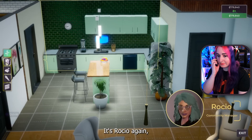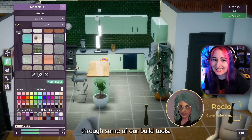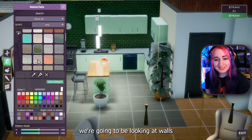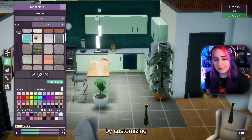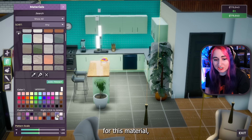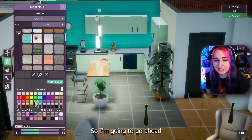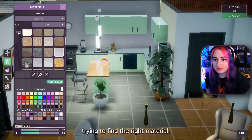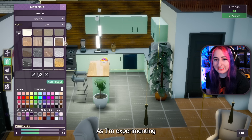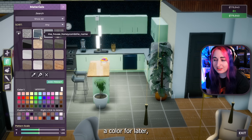The video starts with Roshio — that's how you say it, I knew that. I love that this gives me Sims 3 vibes with the material and the color changing. It's amazing. It gives just so much more creativity to the user.